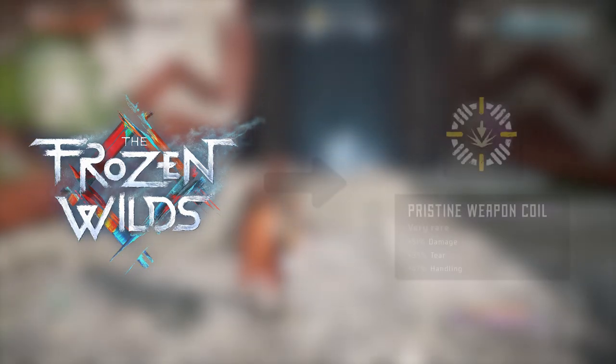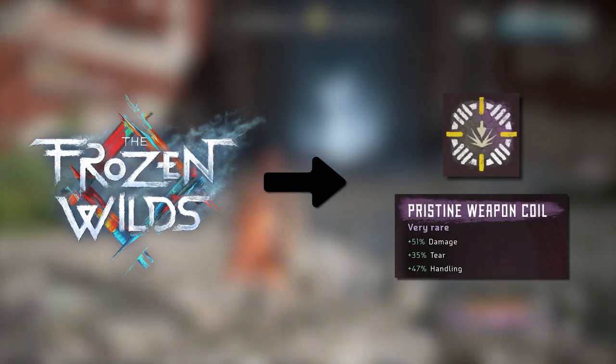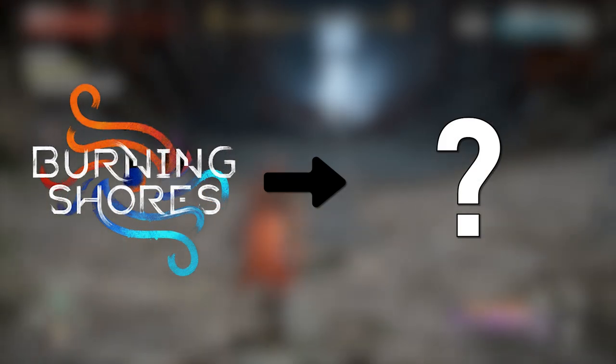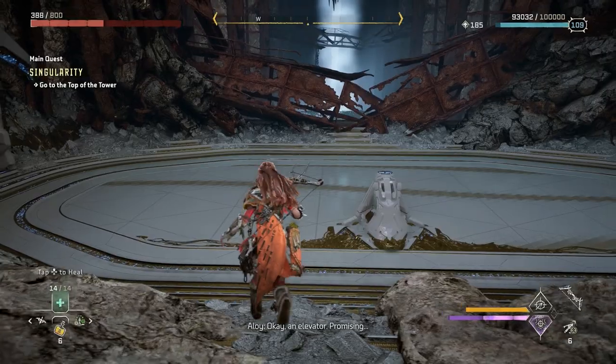When the Frozen Wilds DLC came out for Horizon Zero Dawn, it brought along with it a new set of unique modifications, and some of them were clearly better than anything else you could get in the base game. The most powerful of these new modifications was the pristine weapon coil, which made weapons not only faster but added a lot of damage and quickly became a staple of New Game Plus speedrunners. So the question is, did the same thing happen with the Burning Shores DLC for Horizon Forbidden West?